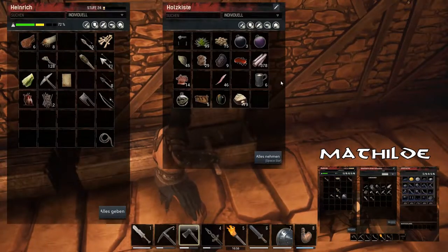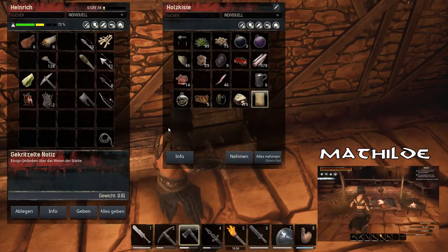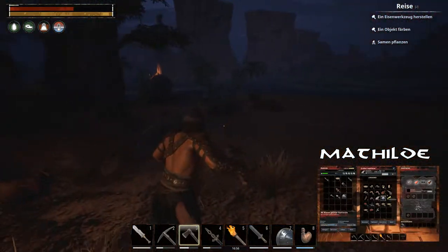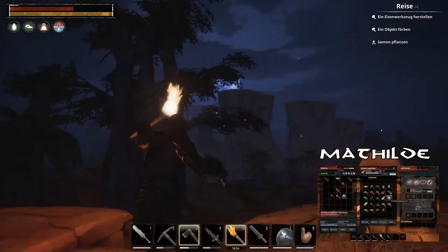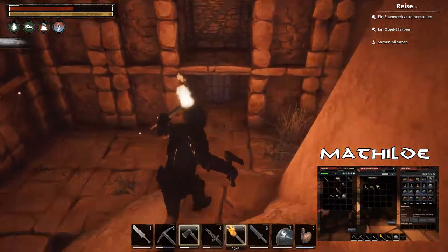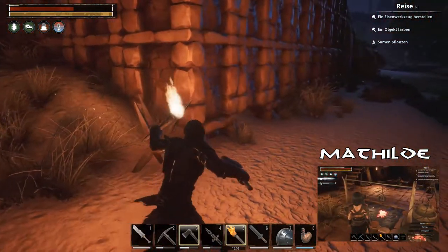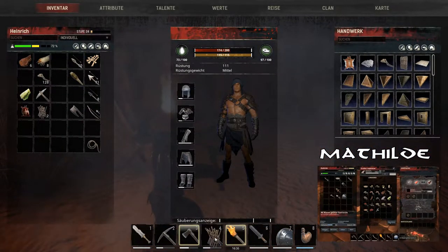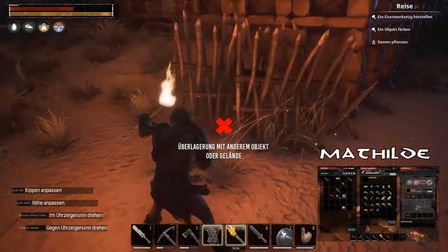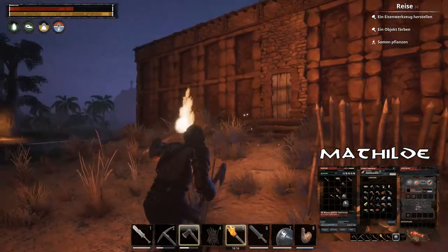Dann hast du jetzt auch ein Hackmesser. Danke. Und die Notiz packe ich mal beiseite, vielleicht brauchen wir die noch. Wieso geht das Feuer immer aus? Warte mal. Kein Holz? Warte mal. Mit Wasser gefüllte Glasflaschen – irgendwo kann ich das doch reinigen. Kann ich das hier reinigen? Wasserkugel? Da sind zwei Wasserkugeln auf jeden Fall im Lagerfeuer.